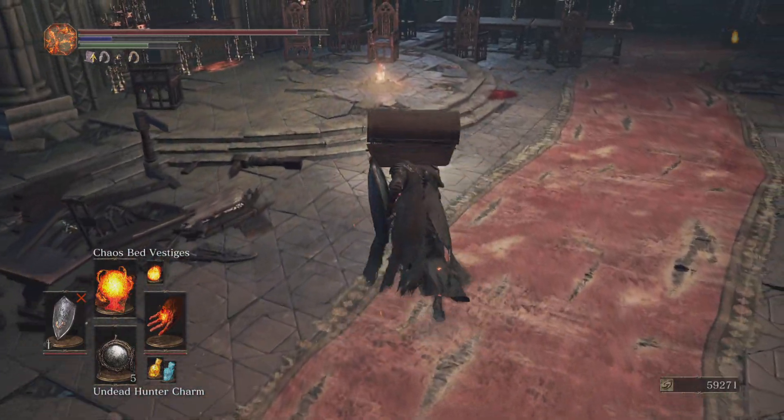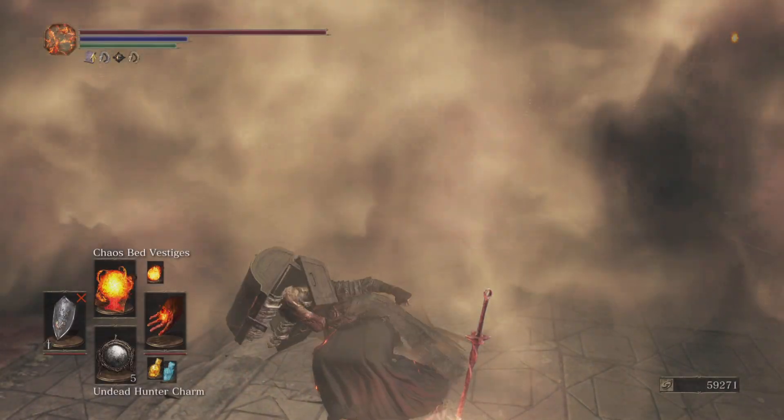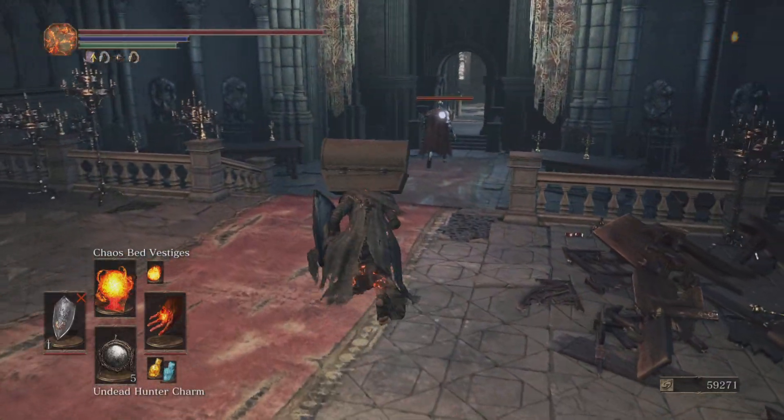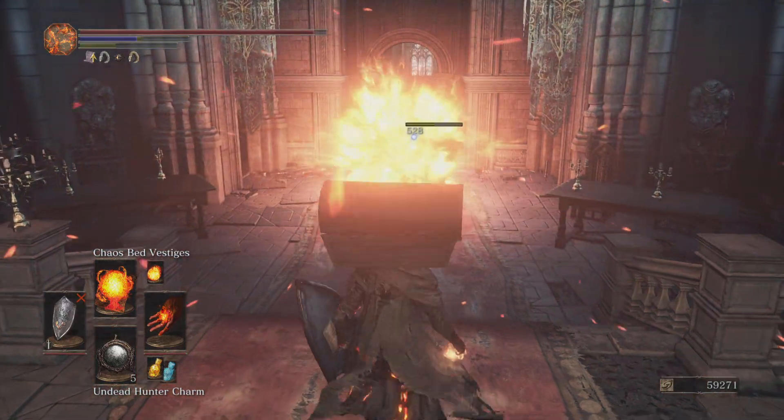You can also farm Titanite Shards, Titanite Chunks, and Ember Shields. And you'll also get tons of the Rock from here, which you can sell for souls.